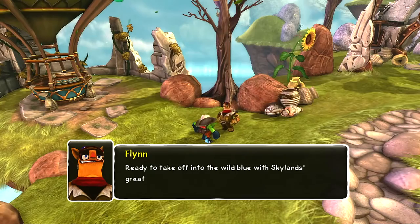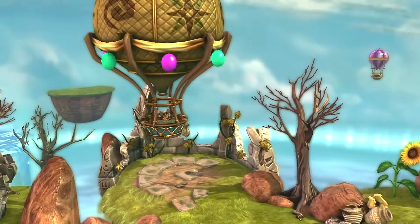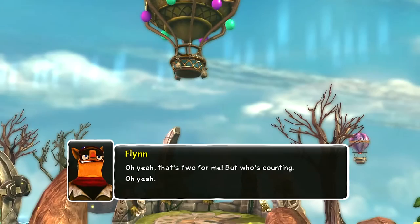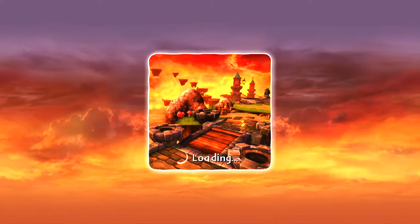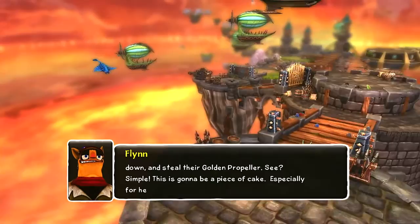We're going to go off into the wild blue. Boy, the poor Skyland's greatest pilot. All we need to do is find their elite airship, take it down, and steal their golden propeller. See? Simple. This is going to be a piece of cake, especially for heroes like us — heroes who like cake.